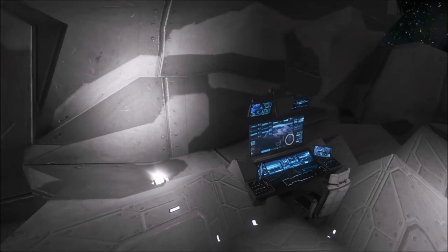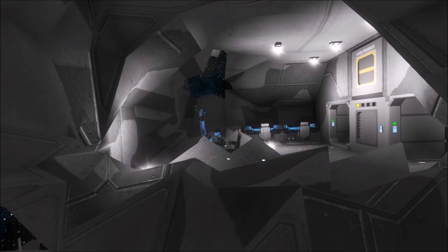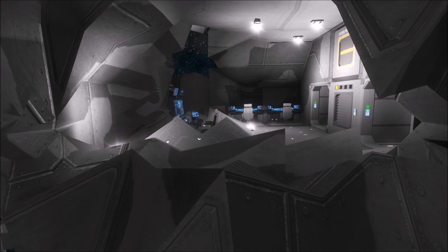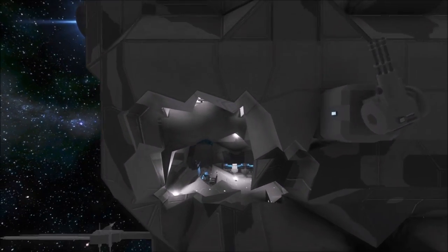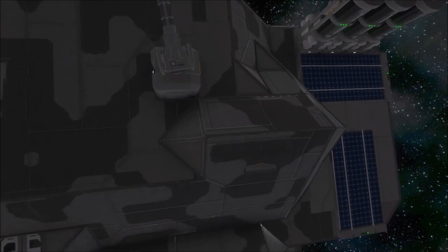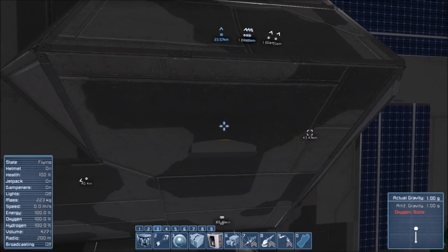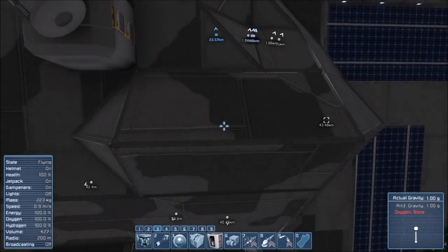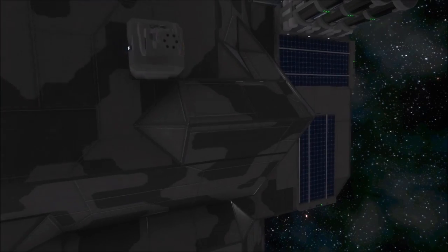Now, imagine if I had aimed maybe a little bit lower and a little bit to the right here — I would have taken out everything. This ship would no longer have a cockpit. With the cannon, I just scratched the paint on the heavy armor. The cannon doesn't really do very well against heavy armor, like I said, but it is still a fairly devastating weapon.